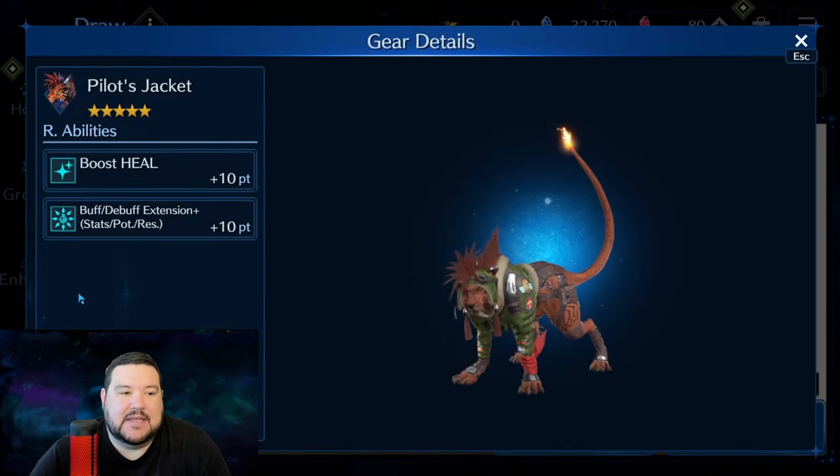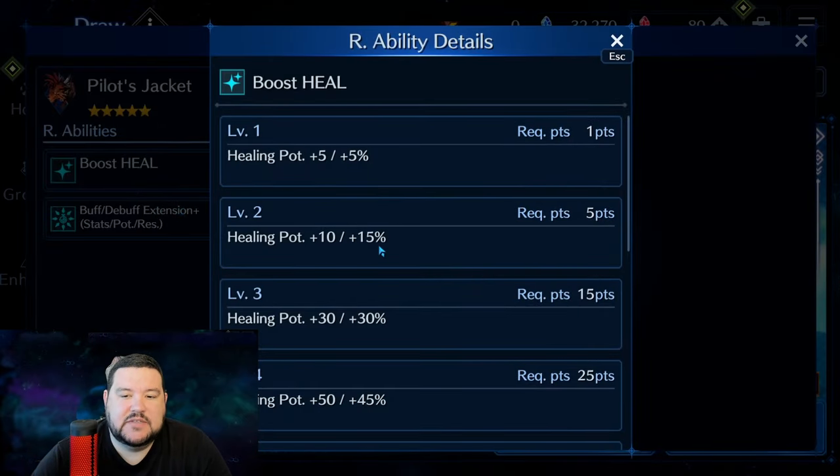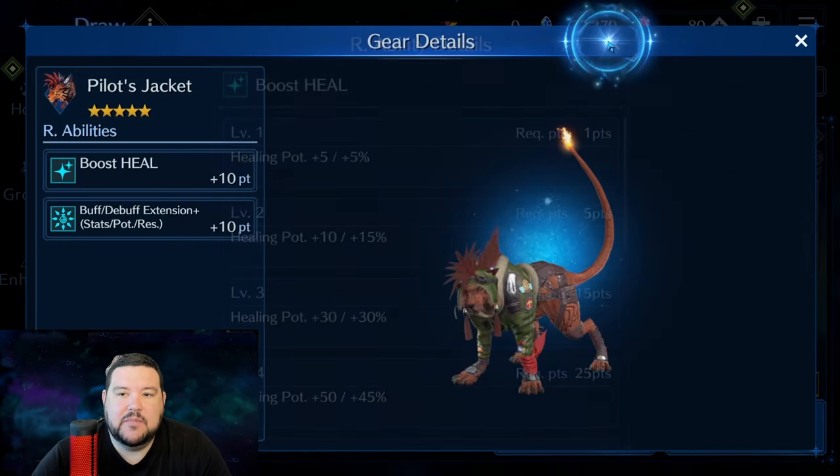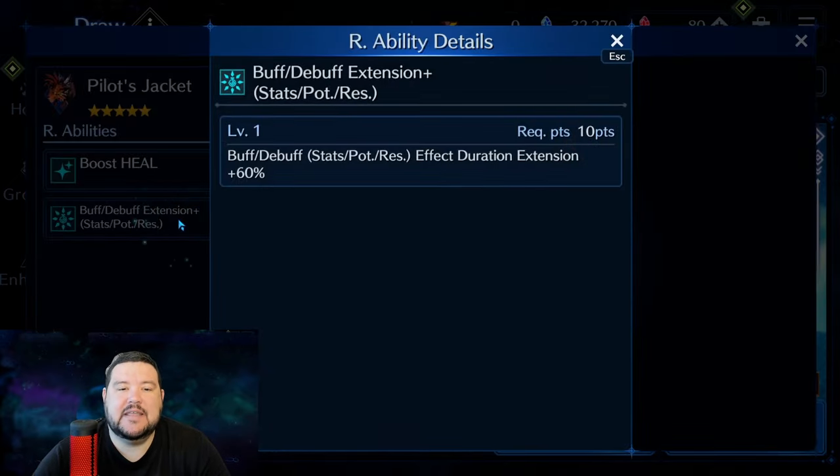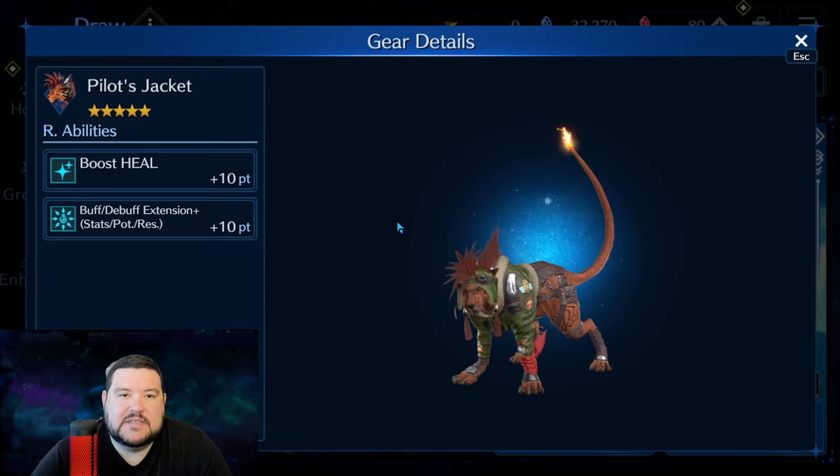Let's get into what it does. Pretty simple as far as abilities, nothing fancy compared to what we've been seeing recently. Boost Heal gives plus 10, plus 15% on healing potency, so it's going to make him way better as a dedicated healer, or at least your main type of healer if that's what you want to do with him. Buff Debuff Extension Plus gives 60% duration to Buff Debuff, and he is really good. So if you missed out on his other buff debuff garb, this is a pretty good one to have.